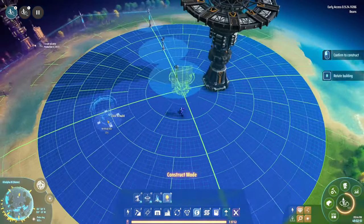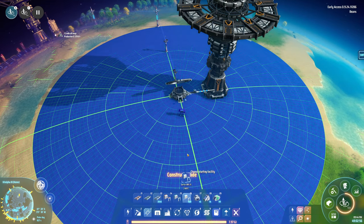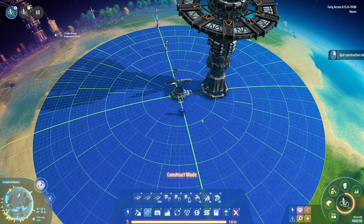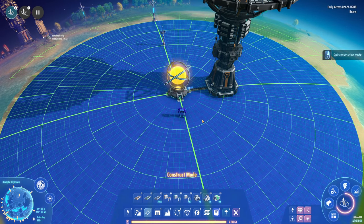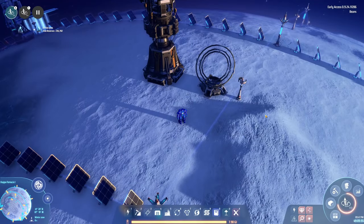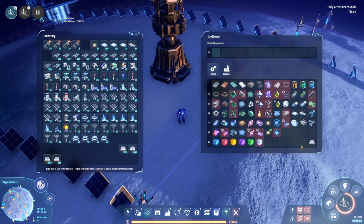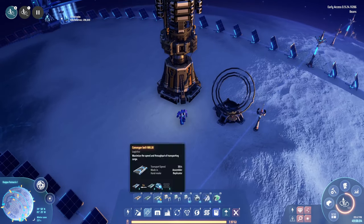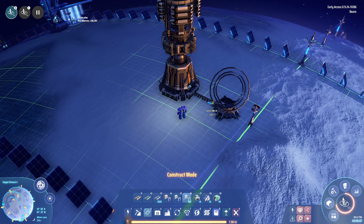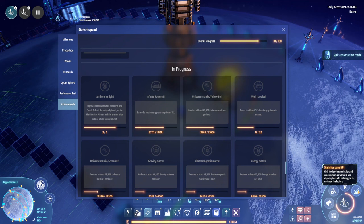Secondly, you need to place another star at the south pole of your starting planet. The third one needs to be placed on an ice field Jelosal planet. As a tip to make sure you're placing them right, watch the progress meter on this achievement — it goes up by one if it's working. You don't have to place this star at the poles; anywhere on the planet will work. As you can see, it now says 3 out of 4.